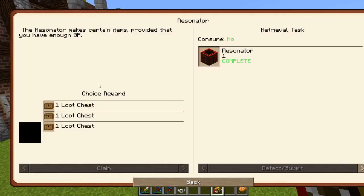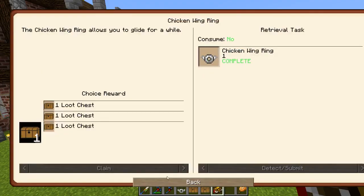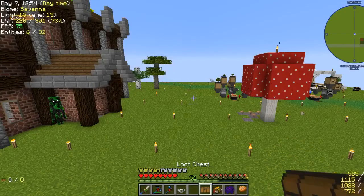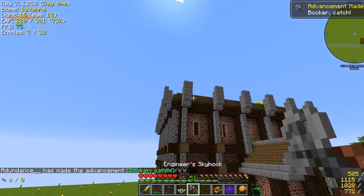We got the resonator quest done, so we can claim that. And the chicken wing ring quest done — claim that too. Black Lotus. Engineer's Skyhook — like a grappling hook?